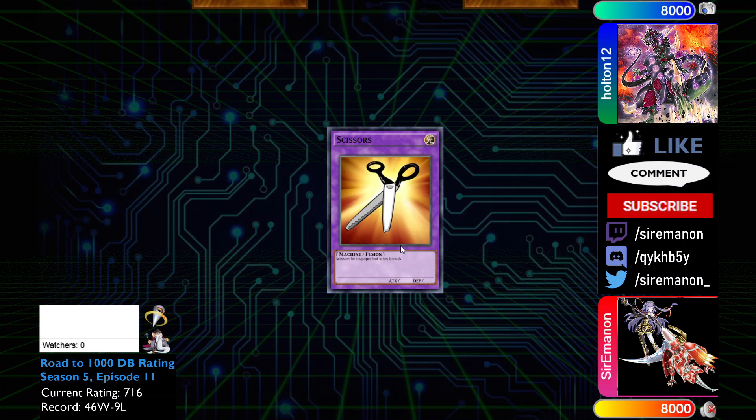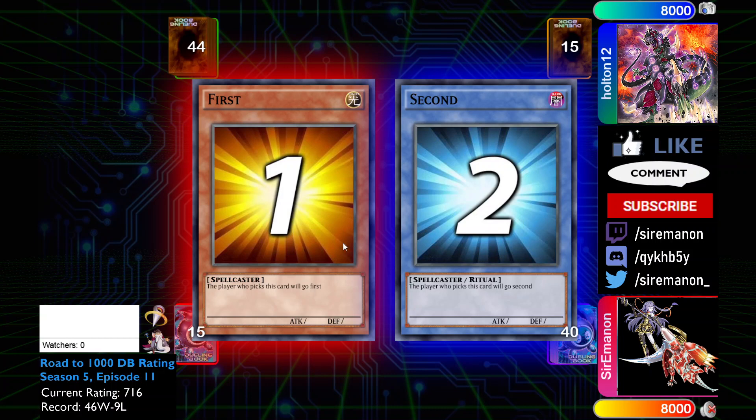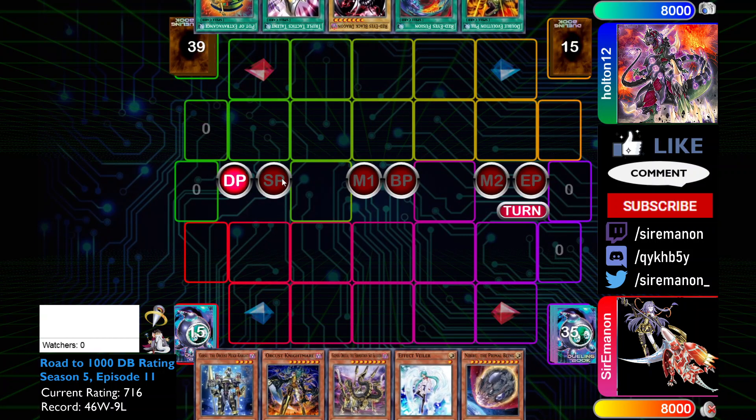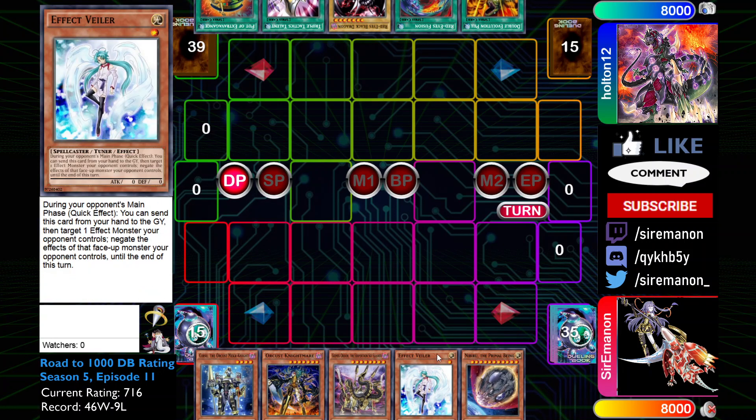We're going to win the RPS here which is pretty good. The build in this video is pretty similar — I think it's almost exactly the same as my deck profile. We're going to opt to go first. Our opener contains Gyusu, Orcus Nightmare, Gizmec, Vayler, as well as Nib.